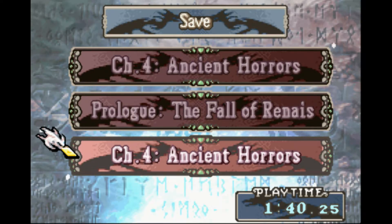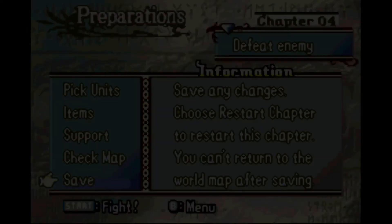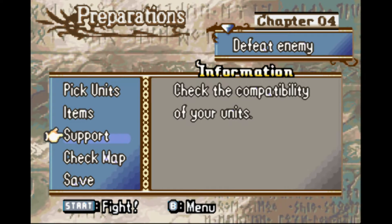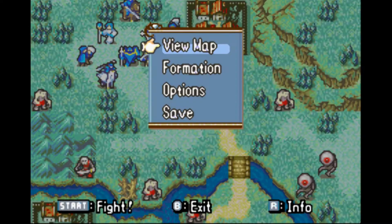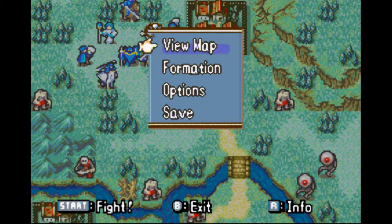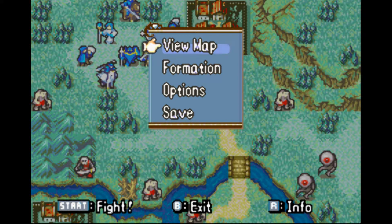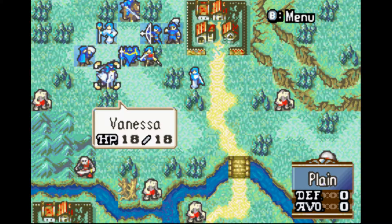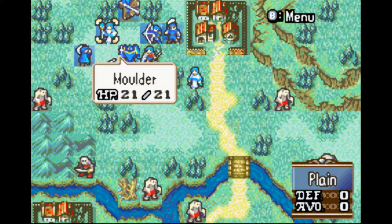In kind of a first for the series, there are a lot of opportunities to make up for lost XP. In previous Fire Emblem games, you would just move linearly from battle to battle, and if some of your units fell behind, tough luck — it was going to be really hard to get them up to snuff. Here, you can fight in lots of optional battles that give you the chance to work out the kinks of your team, which is nice.